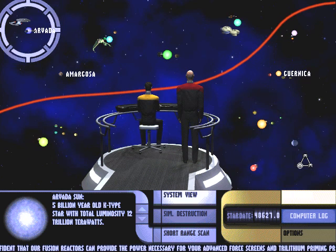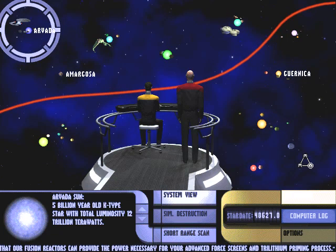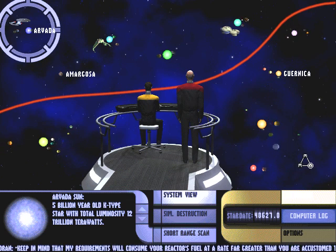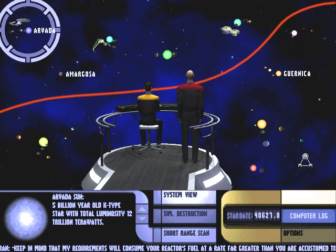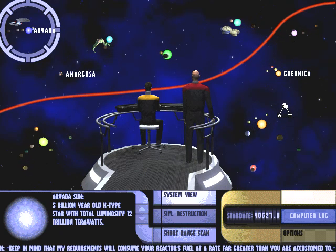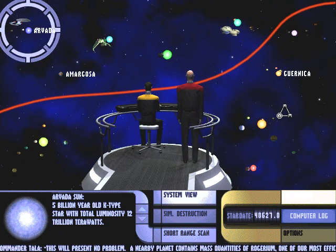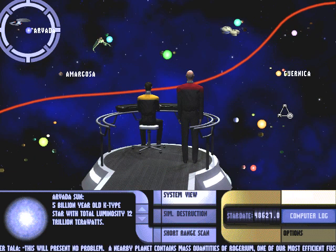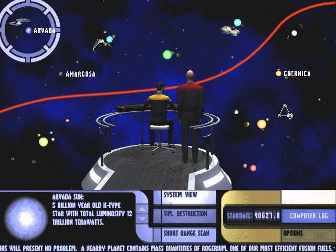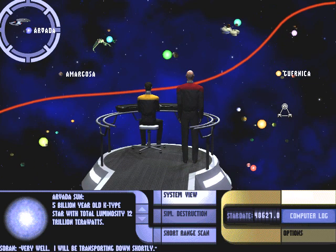...transform screens and trilithium priming process. Keep in mind that my requirements will consume your reactor's fuel at a rate far greater than you are accustomed to. This will present no problem. A nearby planet contains mass quantities of rogarium, one of our most efficient fusion fuels. Very well. I will be transporting down shortly.